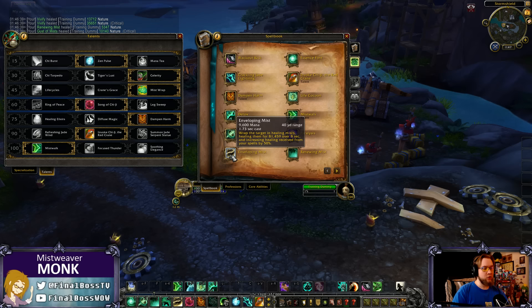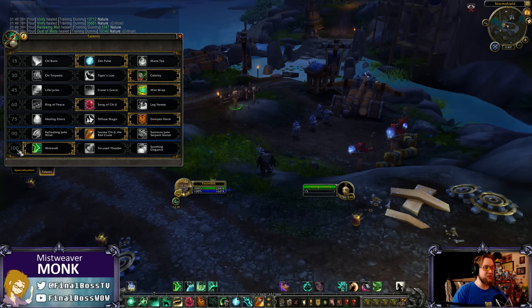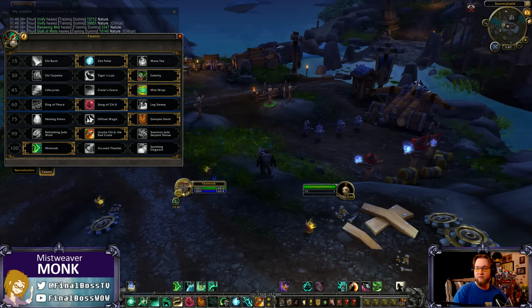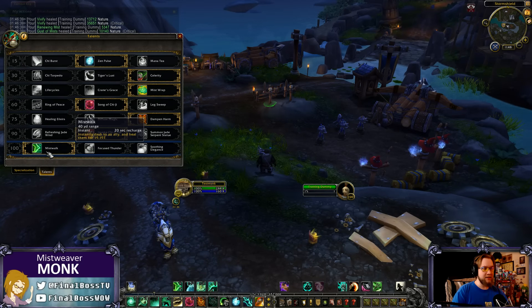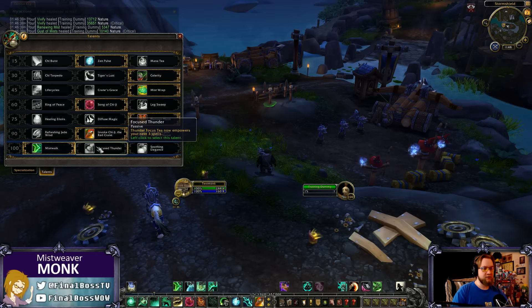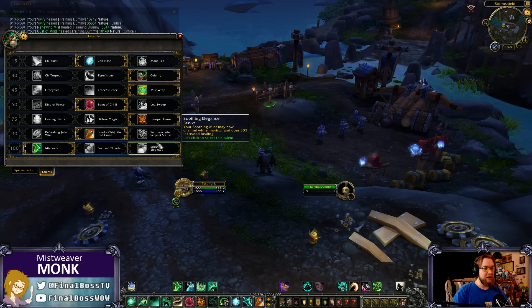So that's your choice between the 90s, 100s, 45s, and 15s for how you're going to heal. A lot has changed for Mistweavers. The 45-tier talents are all kind of game-changers: Mist Walk is crazy for mobility, Focused Thunder is super potent for blanketing Renewing Mists or bursting with Enveloping Mist and Vivify, and Soothing Elegance lets you channel while moving with 30% stronger Soothing Mist. Thunder Focus Tea with Focused Thunder will be a huge healing component.